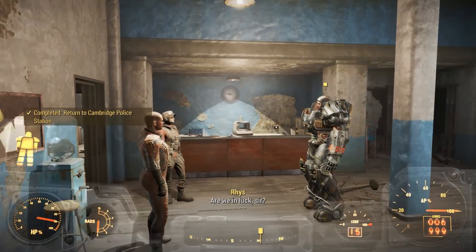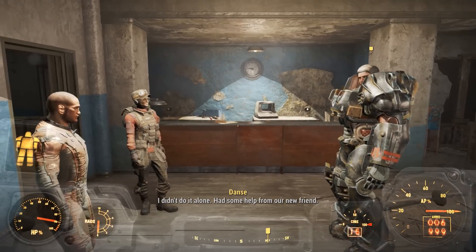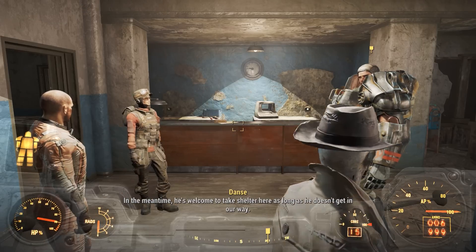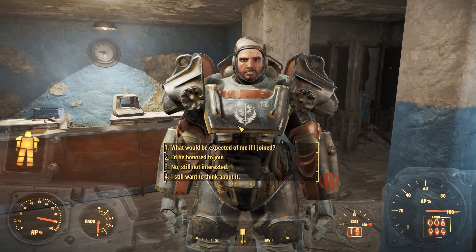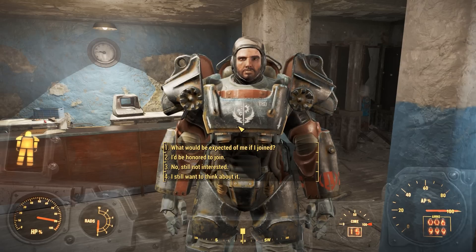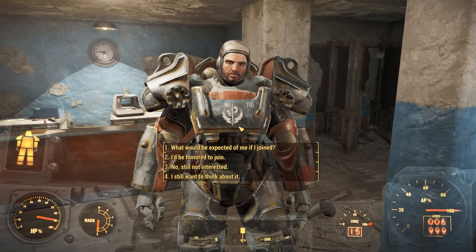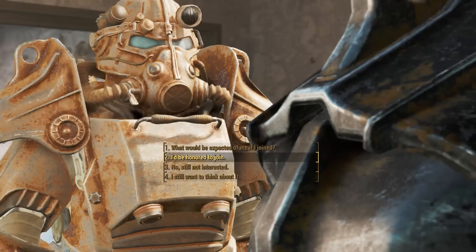I don't know if I'm going to join the Brotherhood, but I might have to in order to continue with the quest line. As far as I can tell, it's the only place that will sell me fiber optics, and it's kind of important to me. There's still a place for you in the Brotherhood if you want it. I guess there's no other way — I have to join. I need fiber optics; I know there's probably other places to get them, but if I join the Brotherhood I can buy them from somebody. Fine — I'd be honored to join.